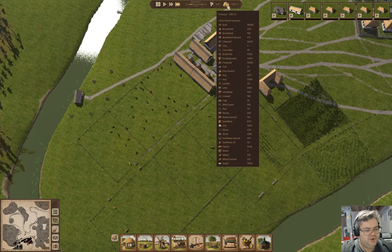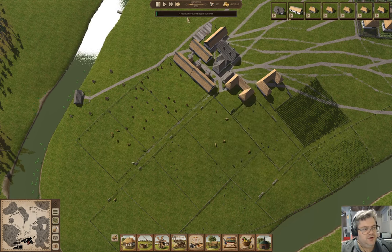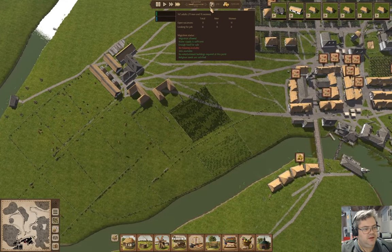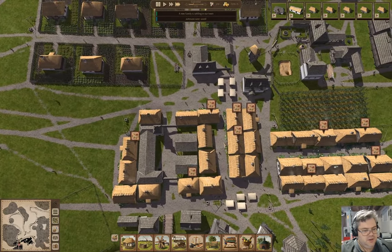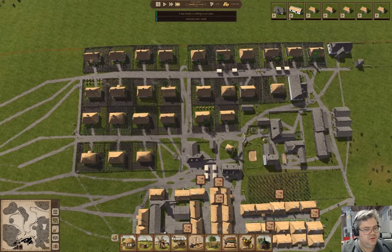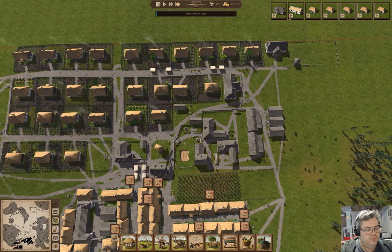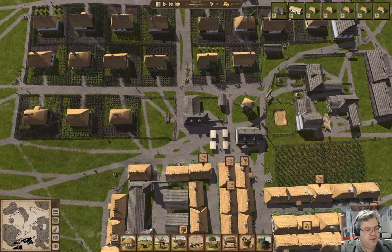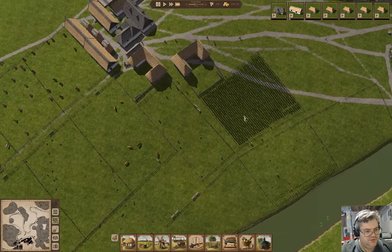We've got a sunflower harvest doing okay. Got a new family coming in — all the houses are full now. That school has got to finish building before it's particularly useful.